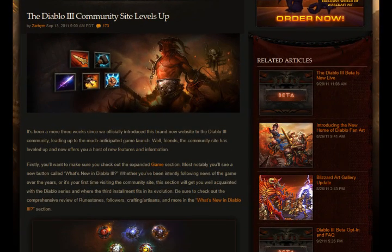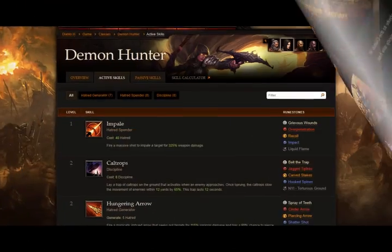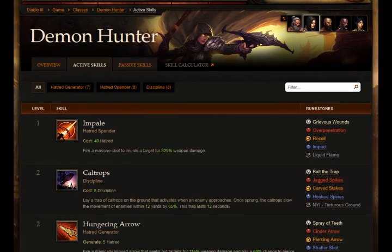You can see all the skills of every class on the Diablo 3 web page. In addition, you can check out what effect a skill will have if you enchant it with a runestone.